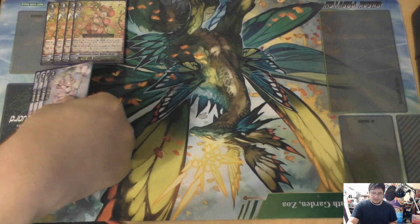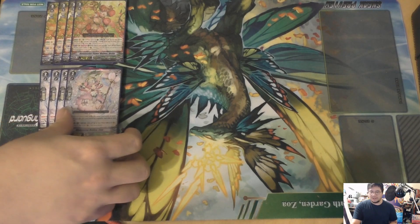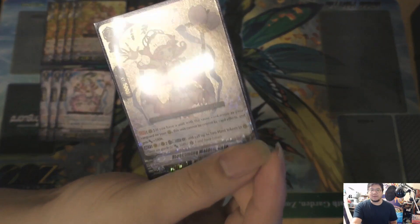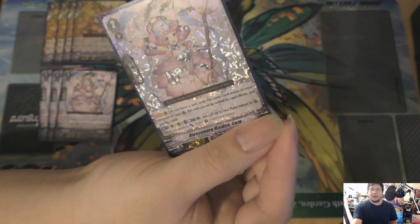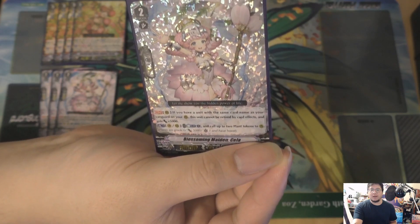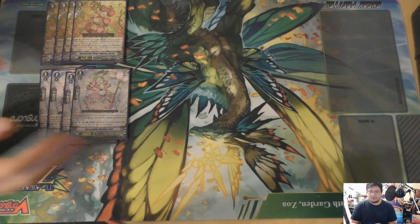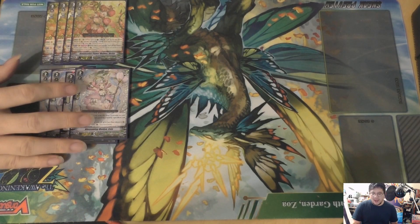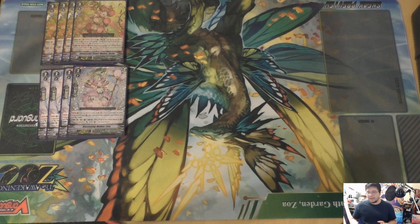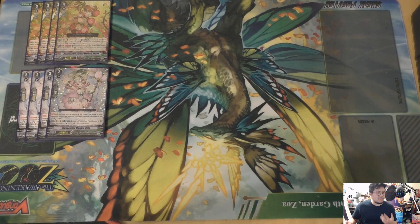The other card is Sarah or Kara — she also generates plant tokens, counterblast one to get two plant tokens. This one is actually better. She has this nice effect where if you have another unit with the same card name as your vanguard on your rear-guard, this unit cannot be retired by card effects and gets plus 5,000. So overall, you're just looking for the plus 5,000 — the retirement protection doesn't really matter right now, but right now it's just getting 5k, which is nice and makes it easy to push if you get her out early. And then we have your starter.